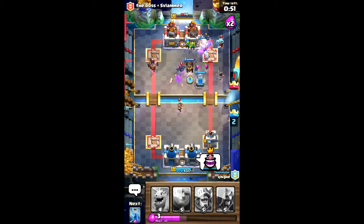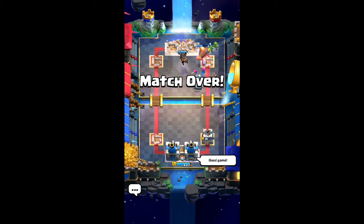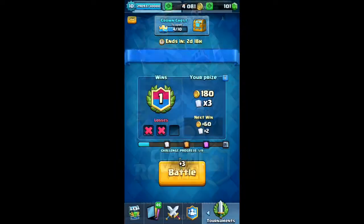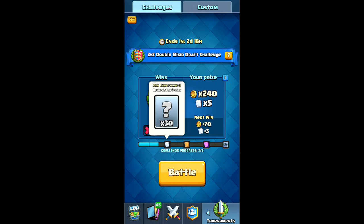Yeah, the giants are doing good work there, they're helping us. I think he might run out. Very nice, yeah — good game. Using elixir is the key to victory.